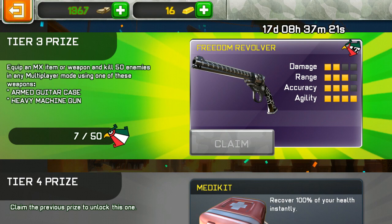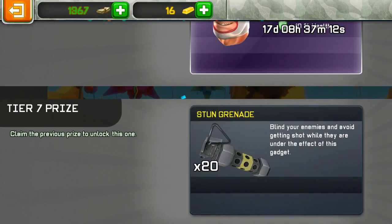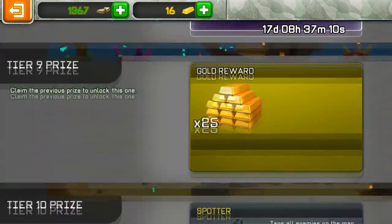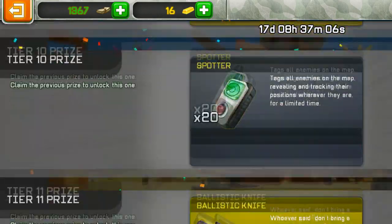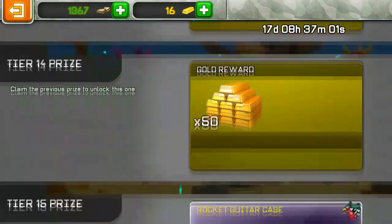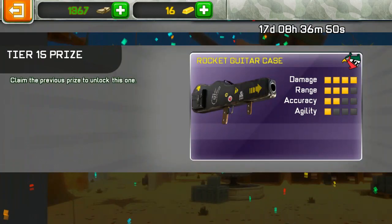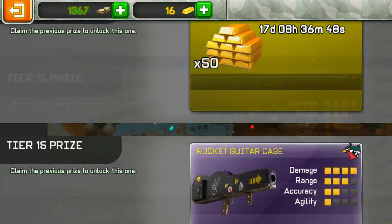The Freedom Revolver is not as good as a real revolver — I haven't seen many people kill me with it in games. Other prizes include medikit, ultra grenade, Rudal Wrestler Mask, stun grenade, Veteran Technico Mask, gold reward giving 25 gold, Spotters, ballistic knives, Veteran Rudal Mask, cash reward, another gold reward, and finally the Rocket Guitar Case with four damage, two-three range, two accuracy, and one agility — sort of a half upside-down pyramid shape with its stats.